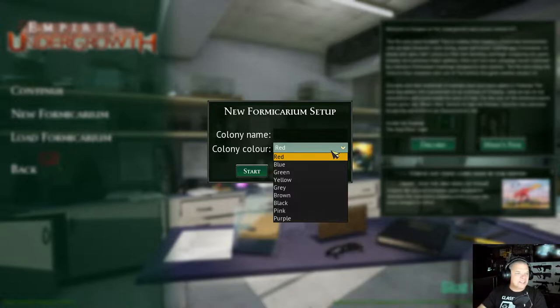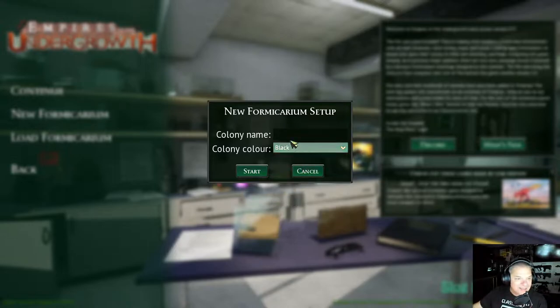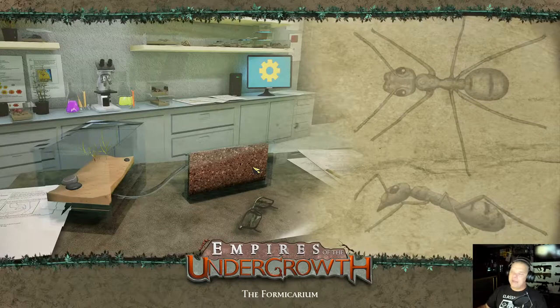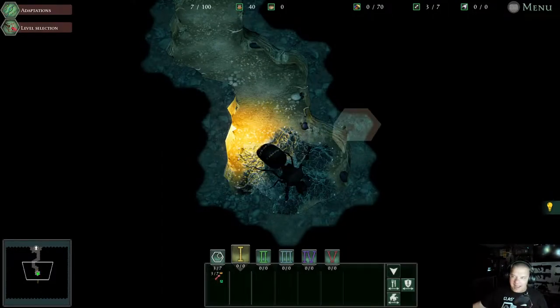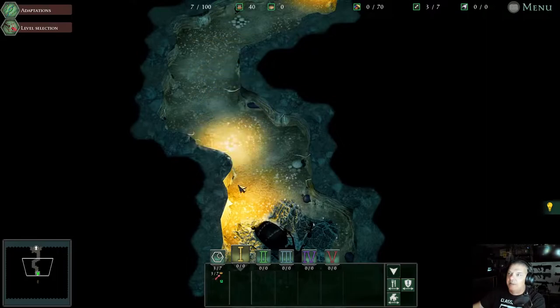I'm looking over and it looks like I got about a 30-second delay, so I want to make sure I hear what you're saying. You want black ants — okay, so I heard black ants. We need a colony name. Let's call it 'Raid.' All right, here we go guys, we're going to start off in a formicarium, which is sort of like a habitat, and you'll be able to hear this horrible evil doctor talk.